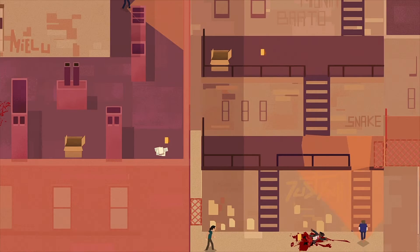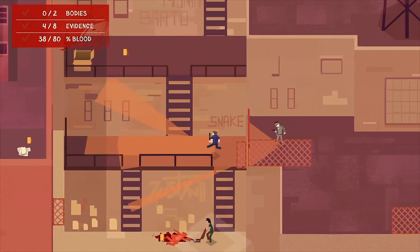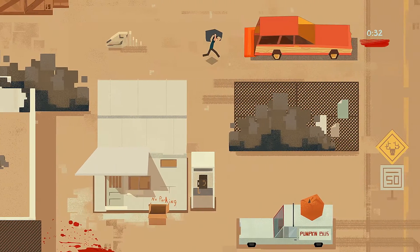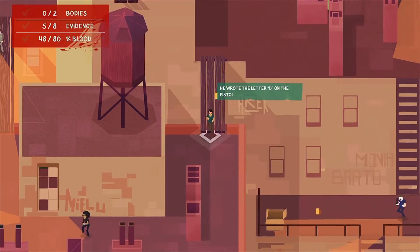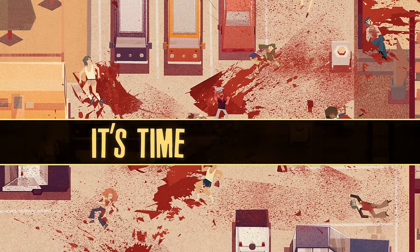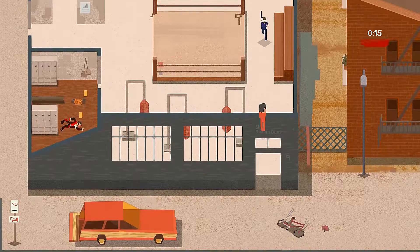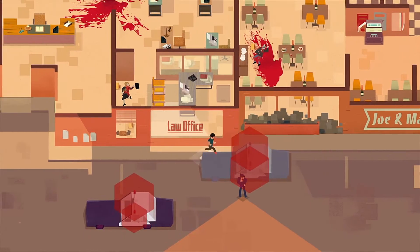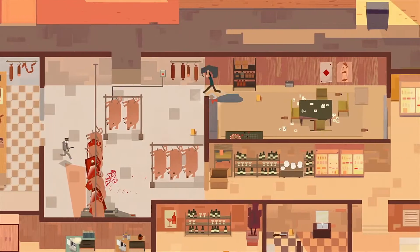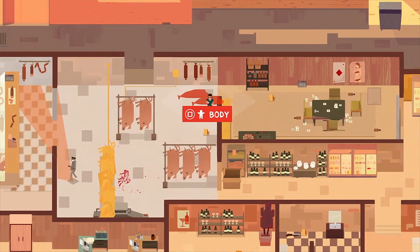The premise of the game is to control a character who is showing up at crime scenes. His task is to get rid of the bodies, clean blood, and pick up evidence. He always needs to avoid police officers. He is a guy who is very similar to Mr. Wolf from Pulp Fiction and professional cleaners from John Wick movies. And we wanted to see how it can be translated into a game.